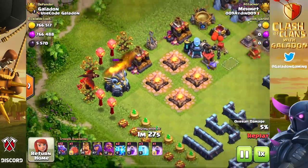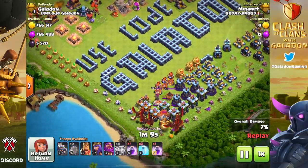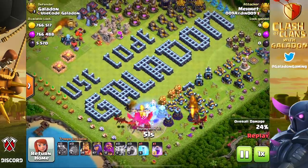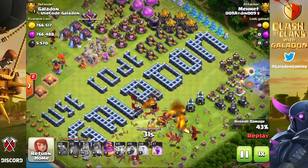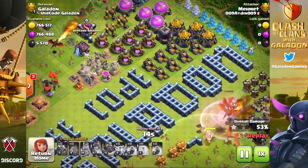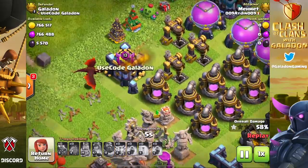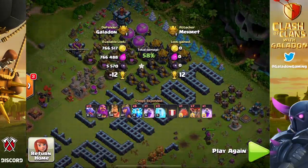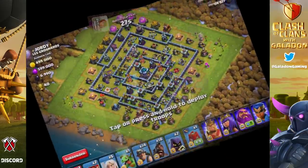This appears to be intentional — let's take a look at how it happened, because it was very well planned. The lightning spells took out all the Air Defenses, which were clustered together. The dragons came in at the bottom; he dropped one solo dragon on the Eagle Artillery first to eliminate it. The dragons worked through every defense, and one dragon got closer and closer to the loot. He crossed the 50% threshold, got the victory and the trophies — and then, just as the dragon approached the Clan Castle, he ended the raid and took exactly zero loot. I consider this a gift.